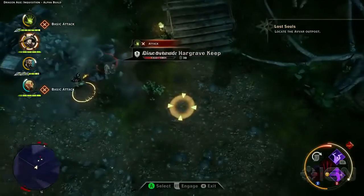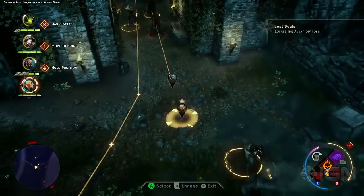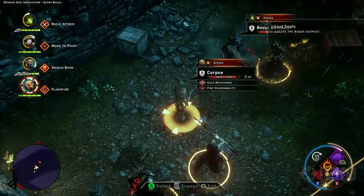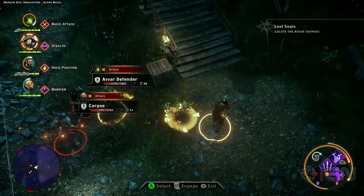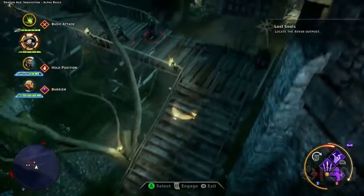Now is the perfect time for Tactical Camera to order Blackwall to hold that gate. Tactical Camera allows you to pause the action so you can approach each battle strategically, positioning your companions and choosing how you want them to engage in each fight. We're going to put Cole into stealth so he can attack the archers at the top of the stairs.